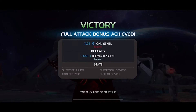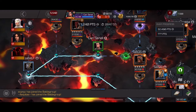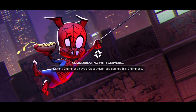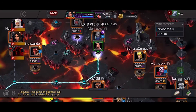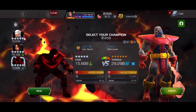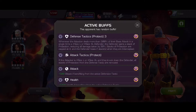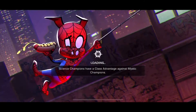Our first opponent was Dragon Man. Now we are proceeding with Terax. Dragon Man was x-large, so he was benefiting from the global node, and so does Terax — Terax is a large champion. But we're gonna use Quake. Against this node, Quake is one of the best choices with large and x-large champions.